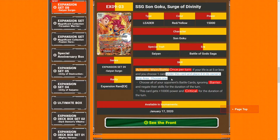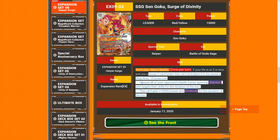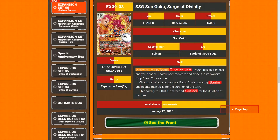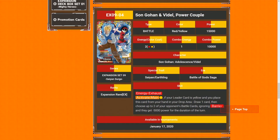Once per turn — and it's activate battle, meaning you can use it during your opponent's turn. If your life is five or less, you choose one card underneath. You might want to place four cards under your leader if you prefer a longer game. The effect lets you choose all of your opponent's battle cards, ignore Barrier, and gain their skills for the duration of the turn. This card also gets plus 10K and Critical for the duration of the turn. He doesn't draw when awakened, so you have to think carefully about how you want to play this.